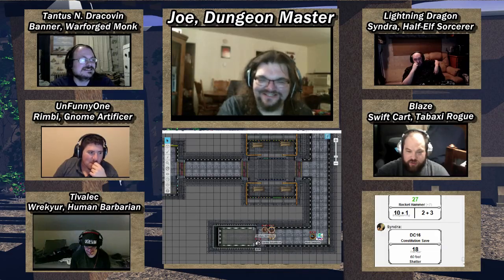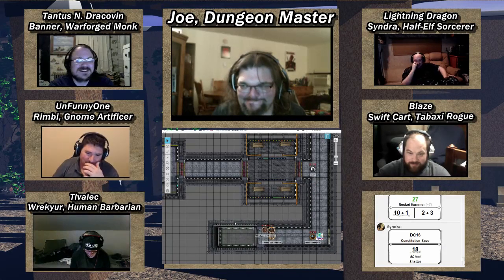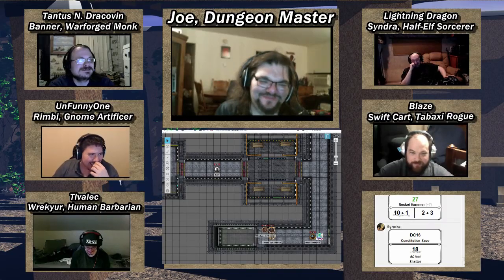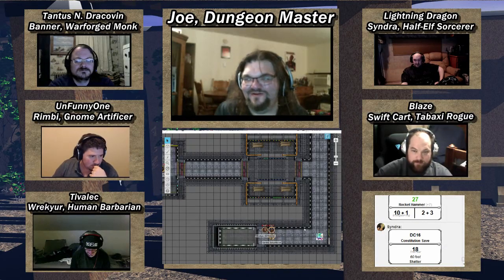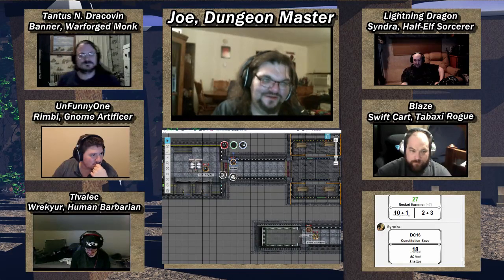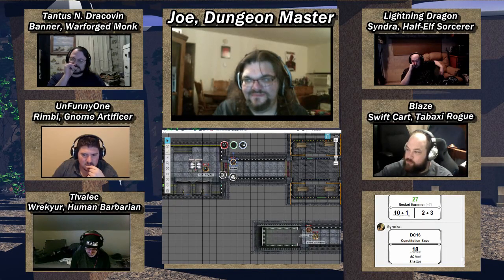Wreck wants to fly down the elevator shaft to investigate the voice. Cindra offers to cast Fly on him. Ash goes to get a lifting rig for the AI core. The group debates whether flying down there is a good idea. The DM admits there's nothing specifically planned down there.